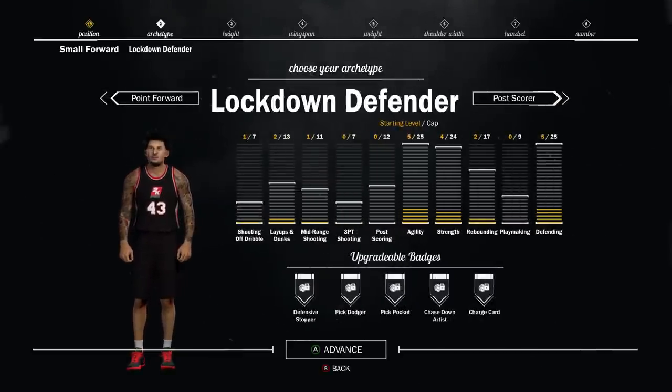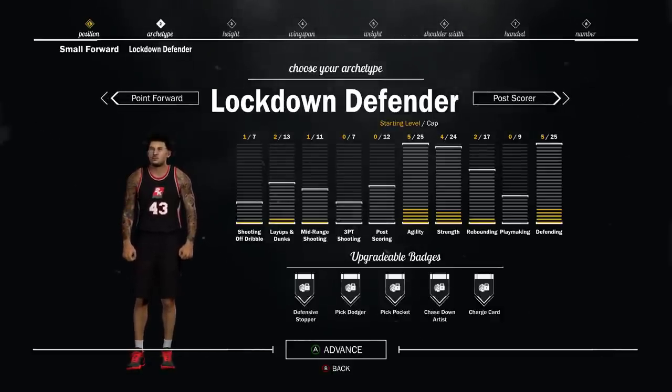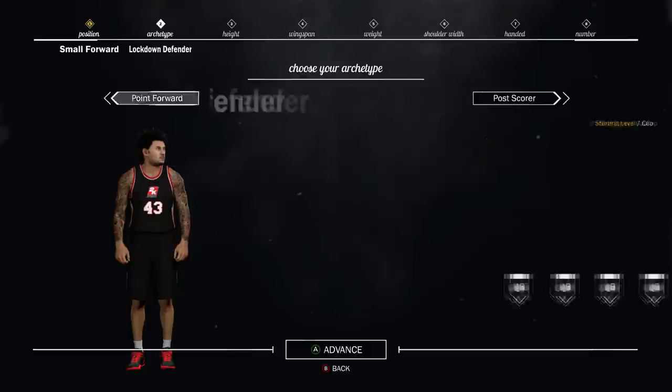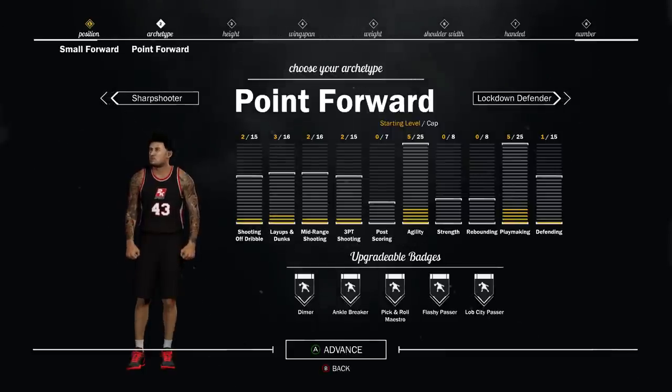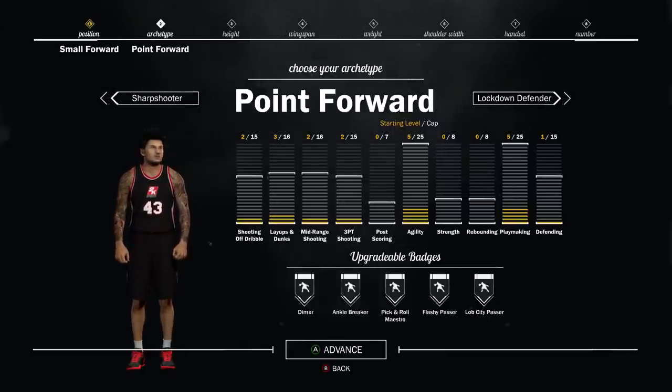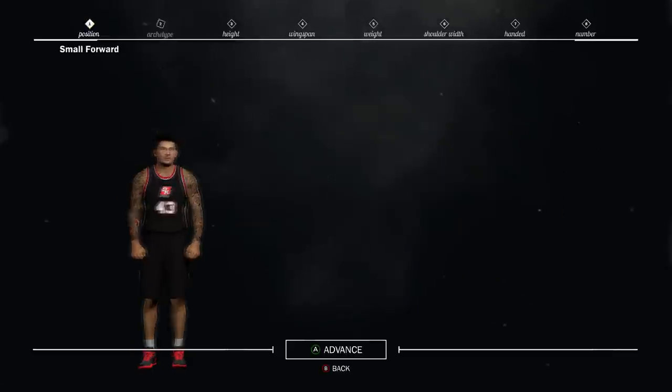That is the best position for twos, threes, and Pro-Am. But if you guys want to have an all-round better play on defense, I really highly recommend making a locked-down defender — a 6'10 locked-down defender with maximum wingspan. Put the weight to whatever you guys want. That is the second best one for a small forward position. So if you want an all-round small forward, be like a LeBron James type player and choose a 6'8 point forward. Second best will be a locked-down defender.